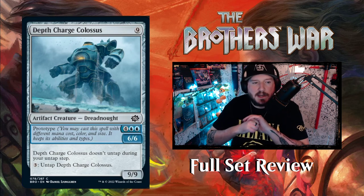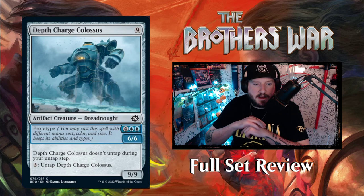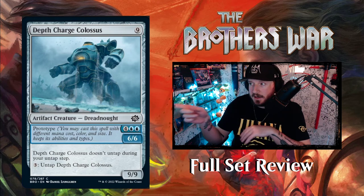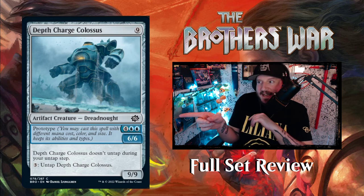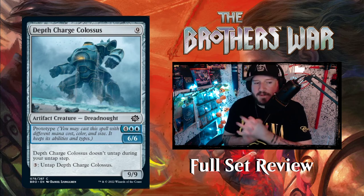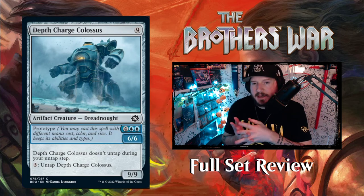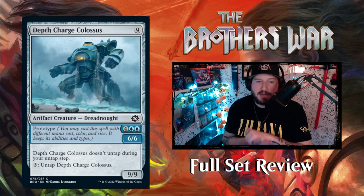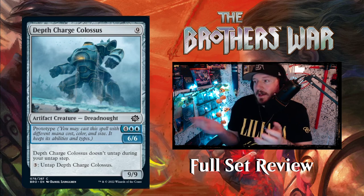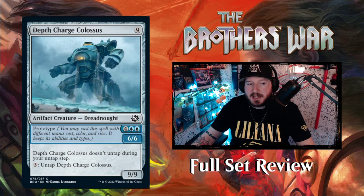Next up we've got Depth Charge Colossus — again with Urza's rounded clean designs, this looks badass, like it's going to fight some kaiju. For nine mana you get a nine-nine artifact creature dreadnaught — and this is a common. Depth Charge Colossus doesn't untap during your untap step; instead you have to pay three mana to untap it, so it's almost like cumulative upkeep. But it does have a cheaper prototype version: six mana four blue blue for a six-six with the same three mana untap requirement. Put hexproof on it, make it indestructible — this is a game-ender for sure.